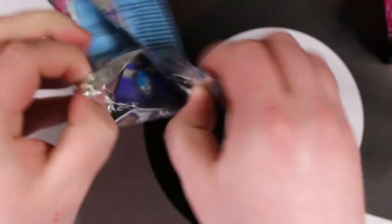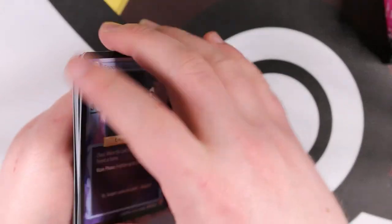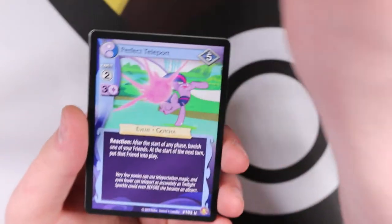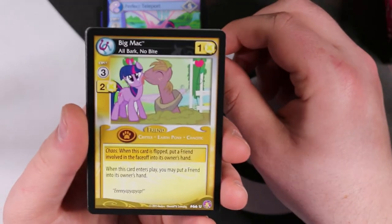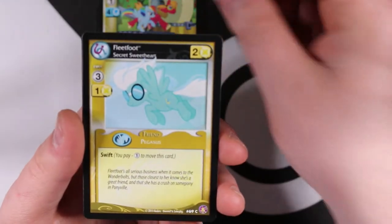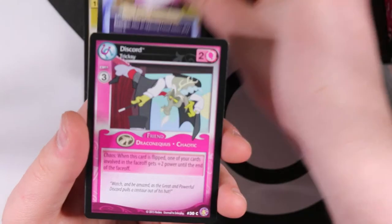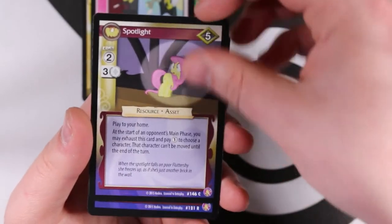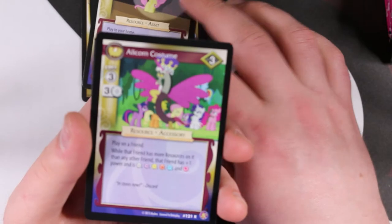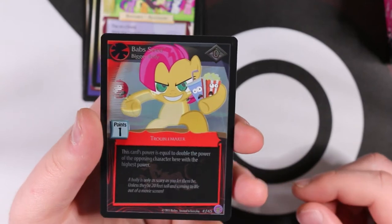At the halfway mark we have five foils and one ultra rare, so we'll probably see something similar in the second half. Next pack: A Spooky Scary Story, Perfect Teleport, Big Mac All Bark No Bite, Lily Treadmill, Fleetfoot, Plunder Seeds in Ponyville, Mist Teleport, Discord Tricksy Spotlight. Our rare is Alicorn Costume, and we have another foil - Bab Seed Bigger Bully. That's cool.